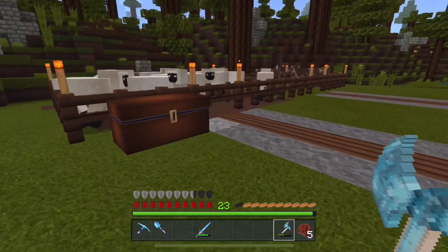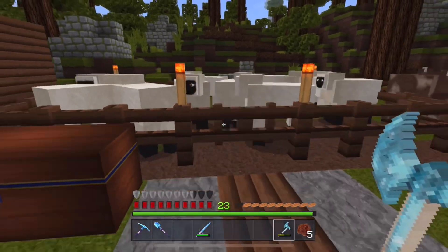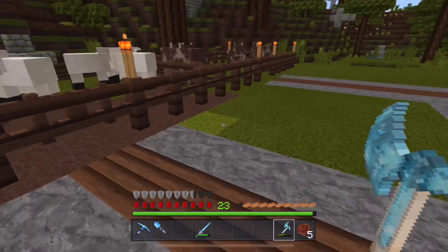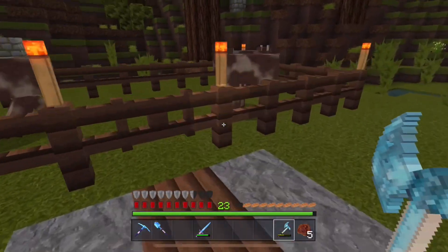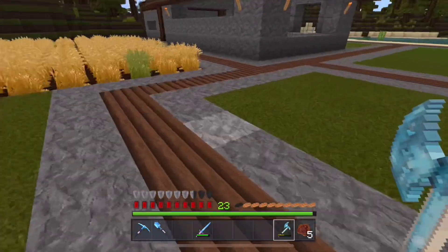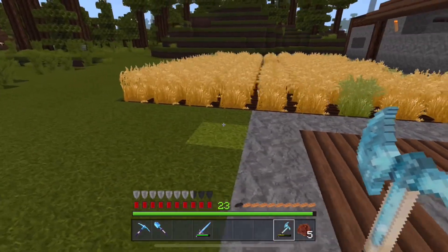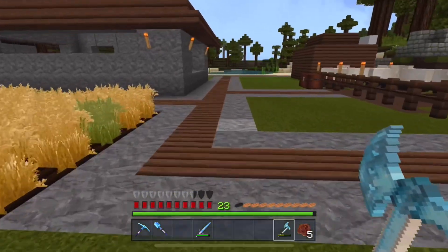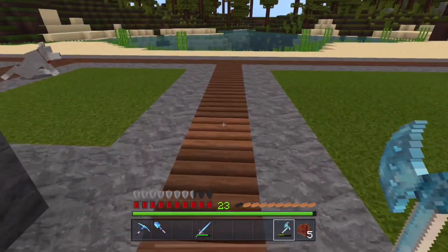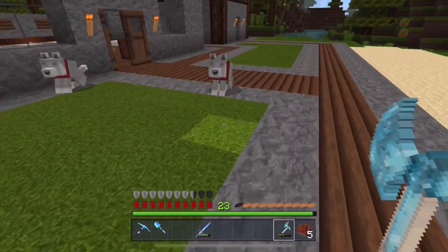Since we were last here, I've been breeding more sheep. Put this chest down just to keep any wheat and seeds in — saves me going back every time I forget them. I found some cows, put a pen up and been breeding those. And I've extended our farm a bit, made it a little bit bigger. I've put some pathing in too, just to make it look a bit more homely. You don't need to, but I think it looks nice.